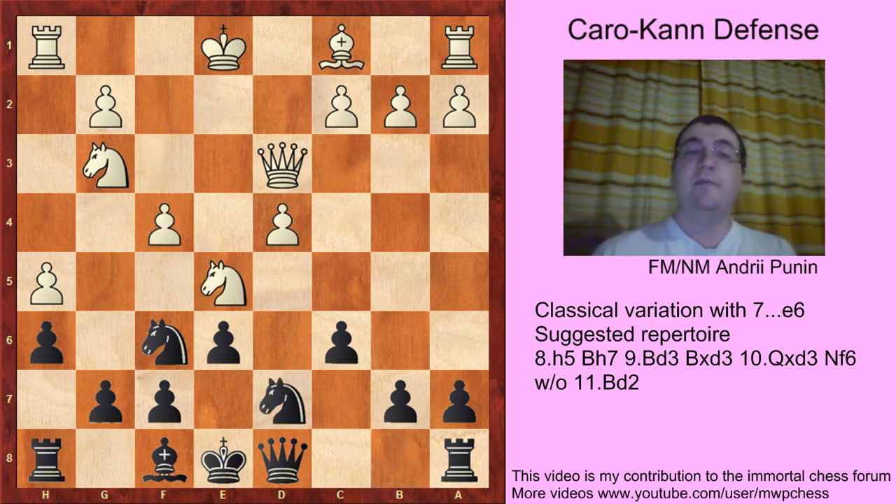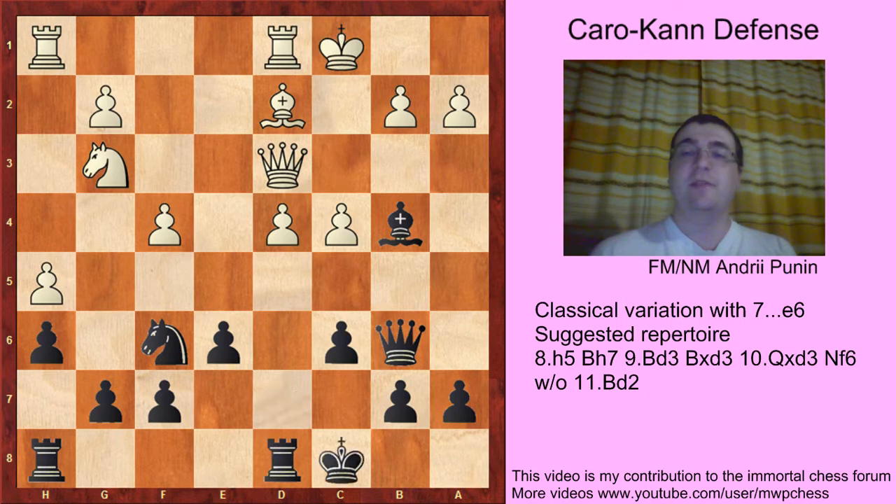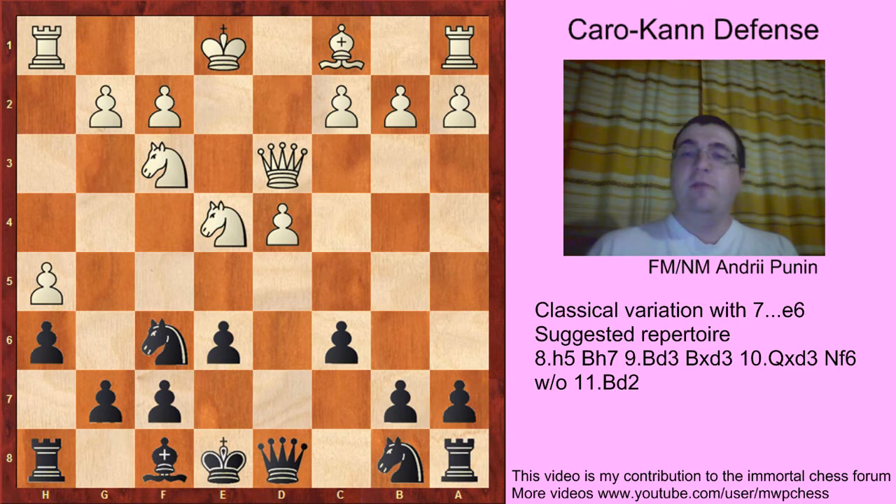Sometimes white plays Ne5 Nd7 f4. In this particular position black can play Qb6, and I see no way for white to castle long. In the game white played Nxd7 and Kg7 — a very good move. Black just wants to castle by playing Rd8 and Kc8. After c4, Bb2, Rad8, castles long, Kc8 — it's an equal position.